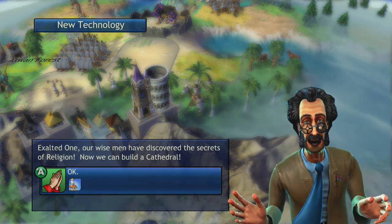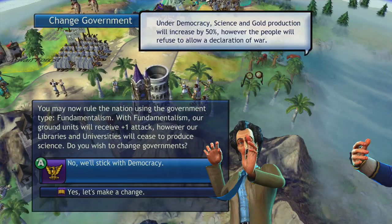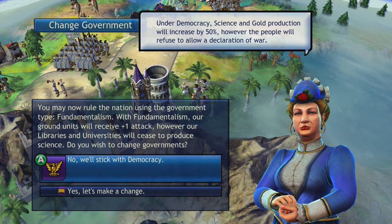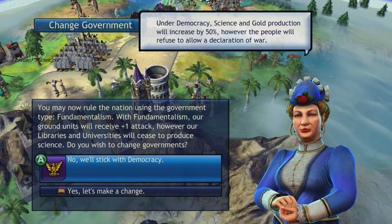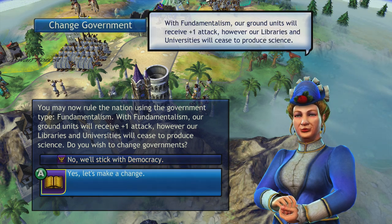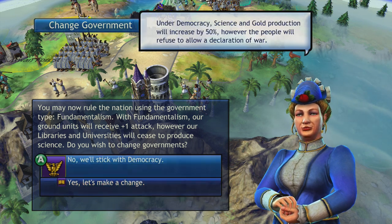Our wise men have discovered the secrets of religion — now we can build a cathedral. We may now rule the nation using the government type Fundamentalism. With Fundamentalism, our ground units will receive an extra plus-one attack; however, our libraries and universities will cease to produce science. Do I wish to change the government? Do I want to stick with democracy? Well, at this point we're purely in a science race with Gandhi, who is our second challenger. And I'm not openly attacking anybody, so I don't really need that extra attack. So we're going to stick with democracy.